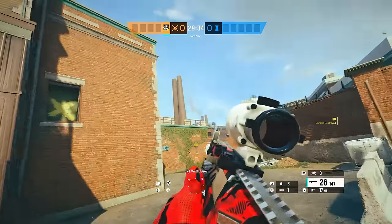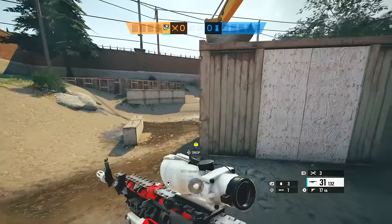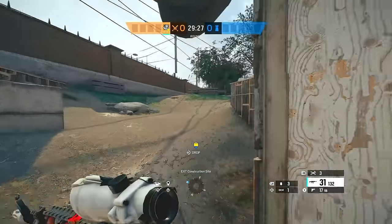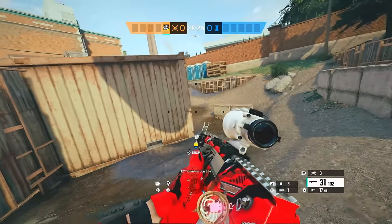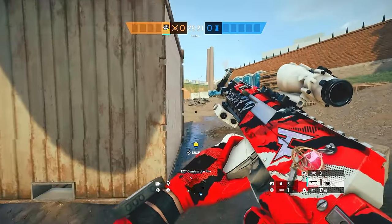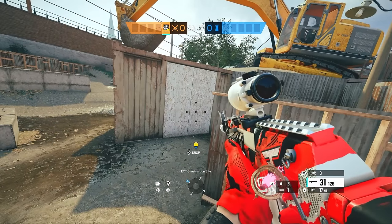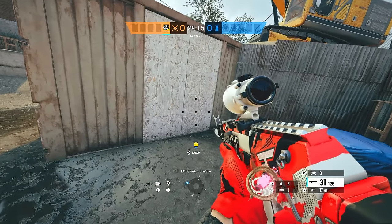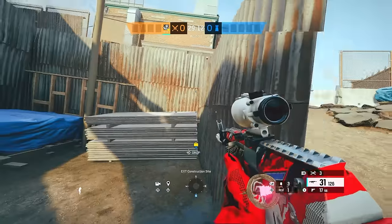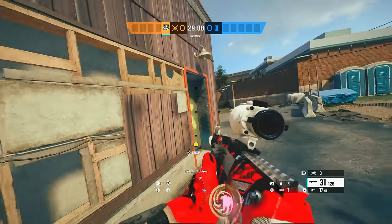Watch dirt too, in case somebody impacts this wall — I've seen that before where I spawn here, they impact this wall, wait a few seconds, and run out. So just be careful for that; there are some crazy people in unranked. Now it's up to you if you want to use your first Ace charge for dirt — that's what I'll usually do sometimes, but I'm going to save it in case I mess this strat up. So what I do first is open this door.